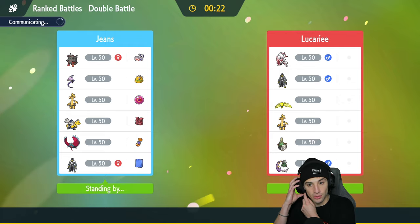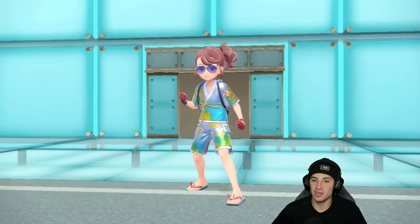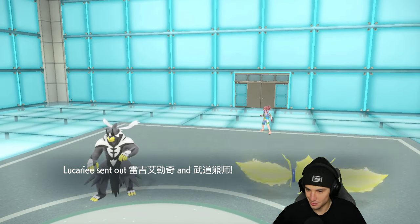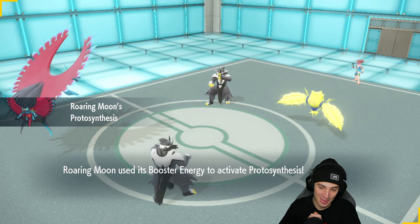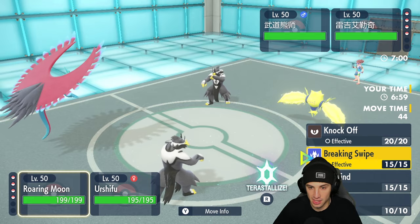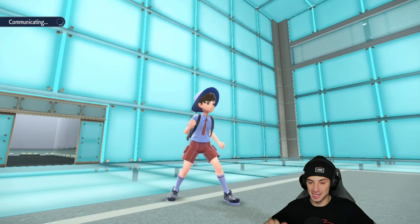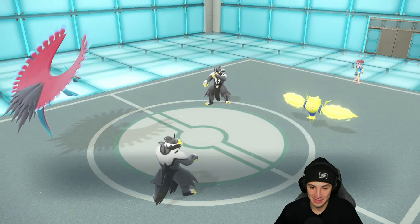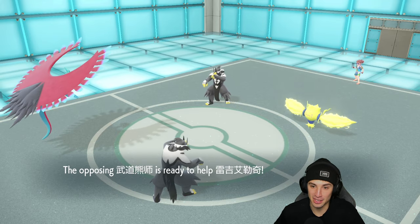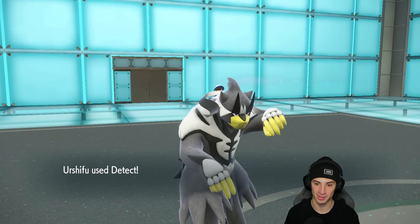I'm going to go Goldgo and Urshifu, bring Arcanine in the back and Iron Hands last. My plan: they'll lead Redjackie and Hisuian Zoroark in Illusion form, I'll double protect, they'll Explode, waste out the Redjackie, and we'll know exactly what their Illusion Pokemon is. Going in — I think we know what we've got on our hands here. Urshifu can hit through Protects, which is annoying, but I think we're all just going to Protect this turn.